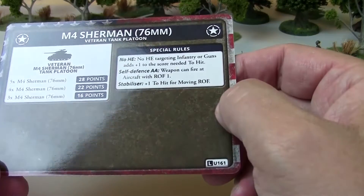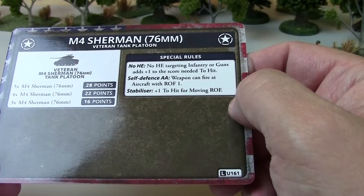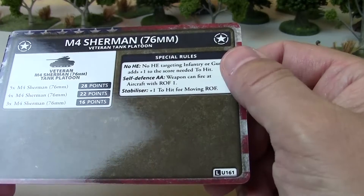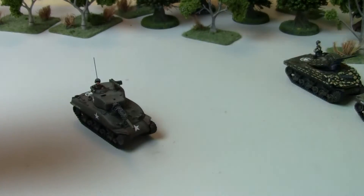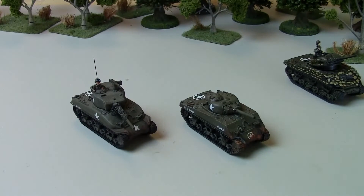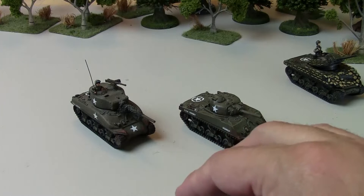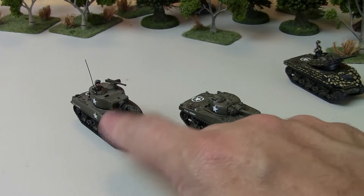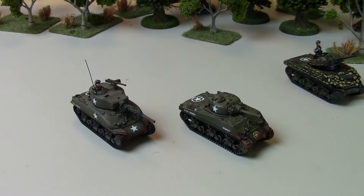In the D-Day book, three Sherman 76s cost 16 points — a little over 5.3 points per tank — so it's more than the Sherman 75, but not that much more. You're limited to mostly one platoon, though I think there might be a way to take two. If you know you're going up against armor, the Sherman 76 is a no-brainer. That said, I wouldn't take all Sherman 76s because the no HE rule does matter — particularly when trying to dig out 88s or anti-tank guns. A good mix of the two is recommended.